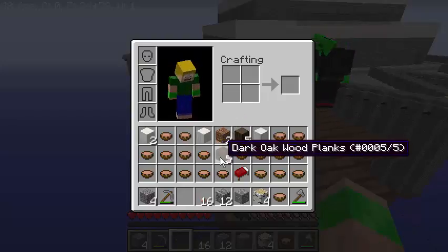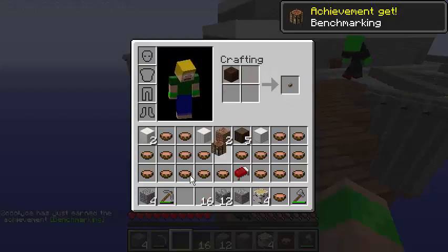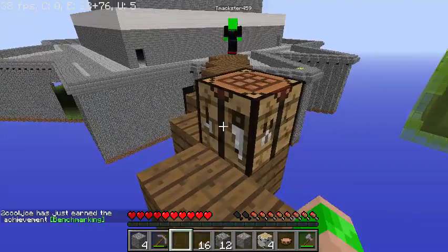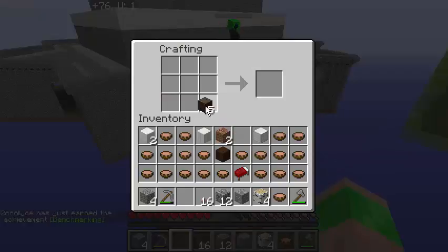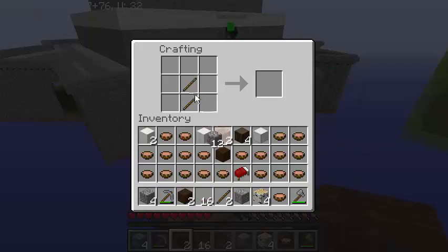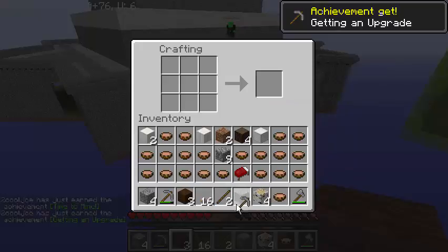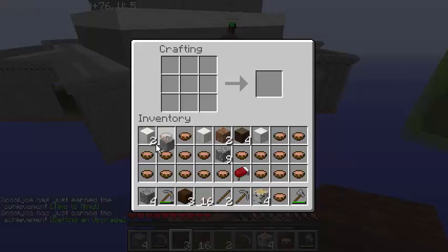I'm just gonna make another crafting table. There's a sponge because we'll eventually need probably another one. Maybe the point of the map is to get every single achievement while also doing the bonus achievements. Maybe. I guess we'll find out when we go inside this building.